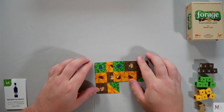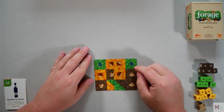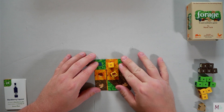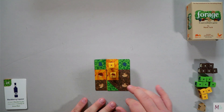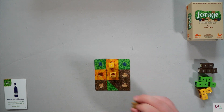If you overlap areas that do not match — say I went like this — this one matches so I would put a one, but this does not, so I would instead place a mouse like so. That is going to be negative two points at the end, and I cannot cover that up again. If I run out of that colored dice, I can use Edwin Mouse in its place; otherwise I cannot play that card.